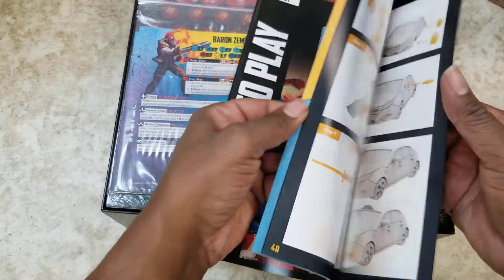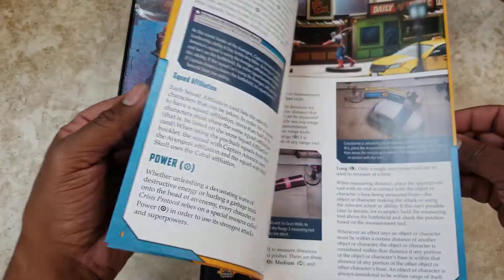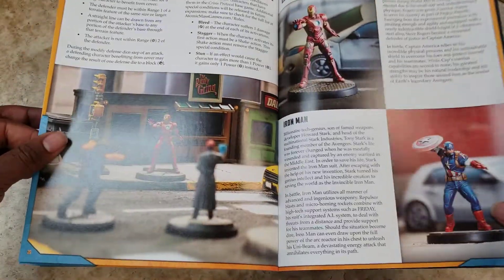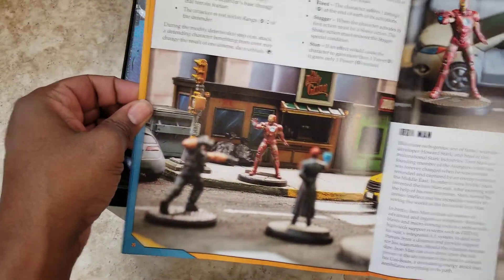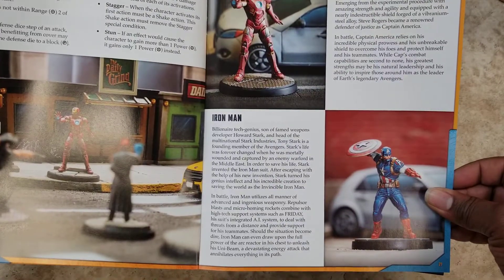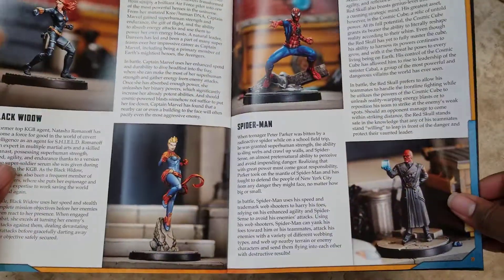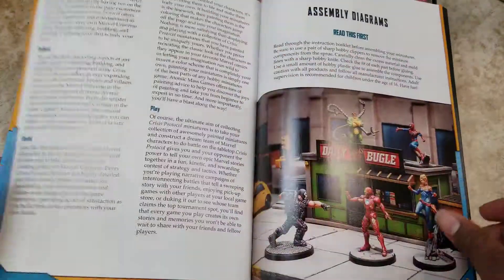So we have the instruction book — definitely not the huskiest instruction book, which is a good thing. Get right into playing this game. I've read through most of it already because I had the PDF printout. We're looking at about 26 pages of rules, then we get into the characters. And this is actually just some fluff, which I would think everybody already knows — I don't think we need fluff. I like to know how to use them better. But there's a bunch of pages of the different characters.